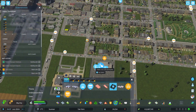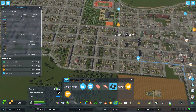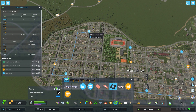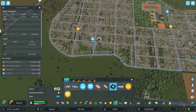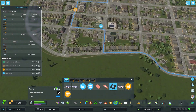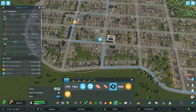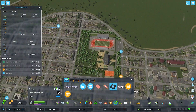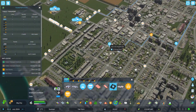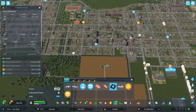Let's do our bus route - one of our bus lines, the first line starting with this one. It will go to that one, then it will go to this one, go to... I actually want to move that bus stop into that street. Here it'll go down to that one, that one, that one, then back. Route one completed.